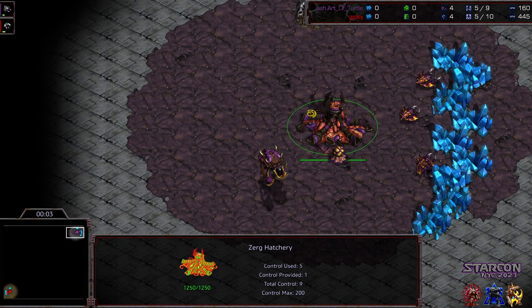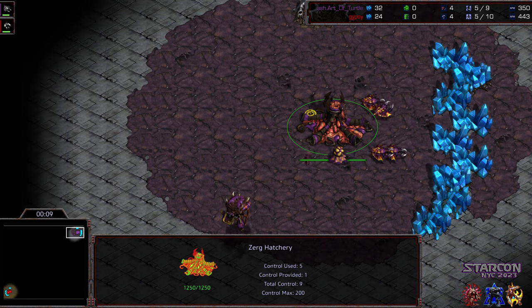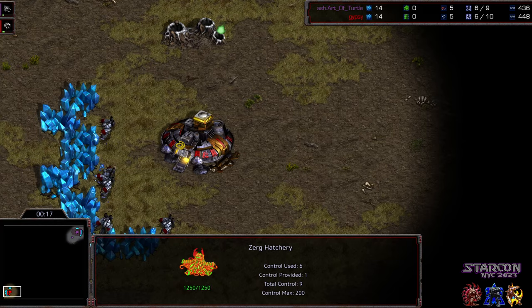Welcome to another commentary done by Diggity. This is going to be the first match between Art of Turtle and Gypsy. This is round two of the upper bracket — I should start naming rounds based on the starting map. So this is the Eclipse round, and Art of Turtle's going up against Gypsy. This should be a fun match.